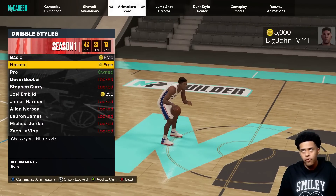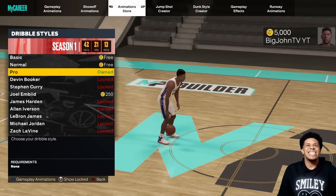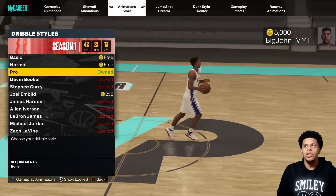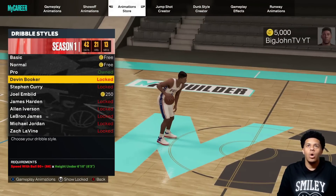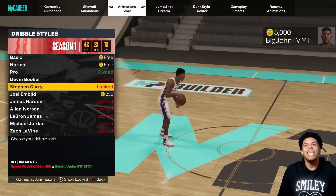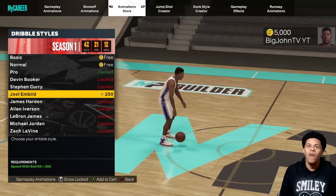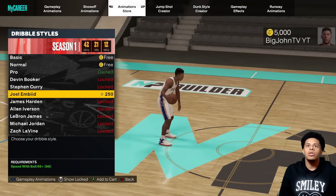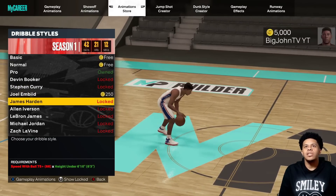So basic is free, normal is free — that's for anyone. Pro requires none, so basically anybody can use it. Devin Booker requires 80 speed with ball and height under 6'10. Curry requires 92 speed with ball, height under 6'5, and beating this people at least 65.